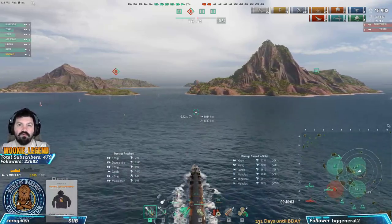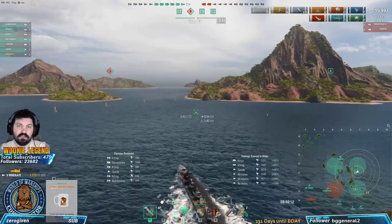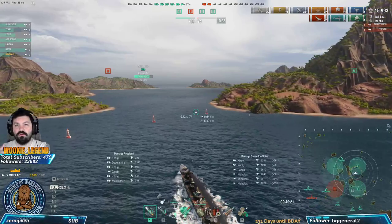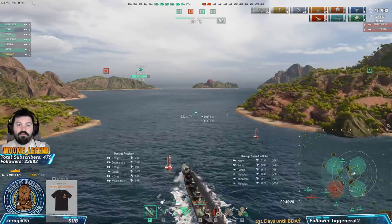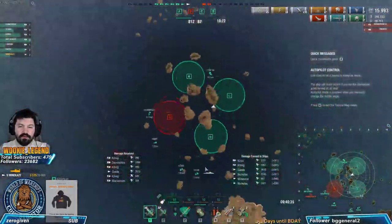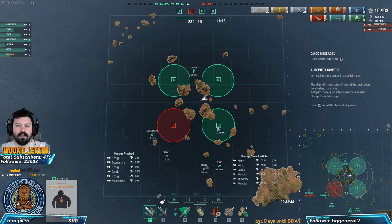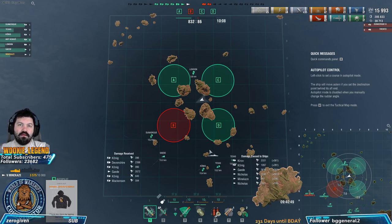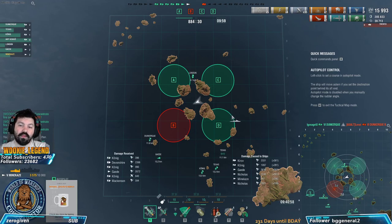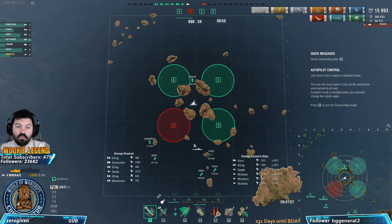If you can keep yourself alive, this is a team game - spot for your team, contest caps, and cap when you can. If you can't, leave but always leave toward your team, not toward the enemy, because your smoke is on cooldown. When capping, try to cap around the edge, not toward the middle, because going toward the middle means you're closer to enemy radar and hydro with less support. Newer players often push through the middle and get caught.